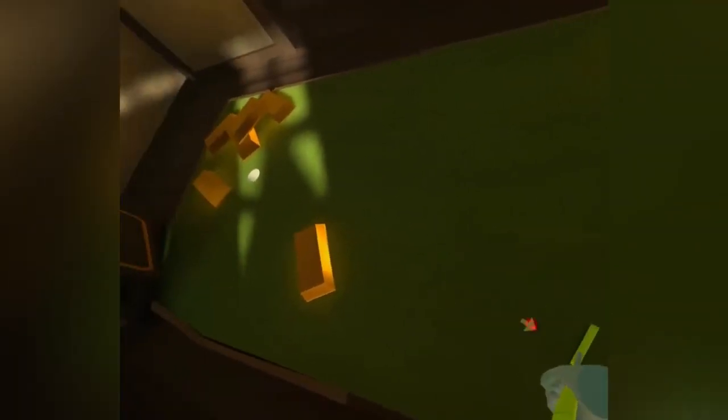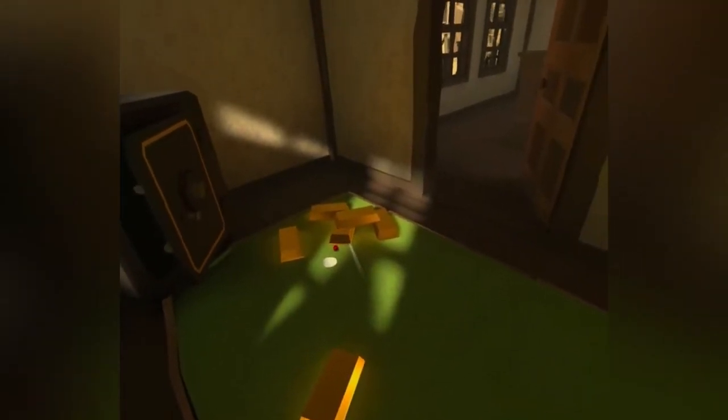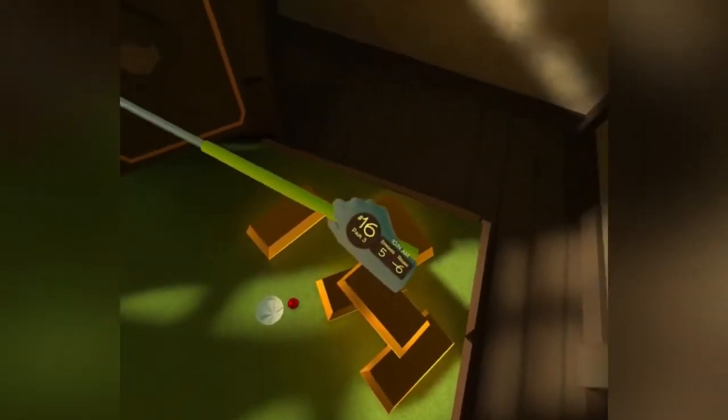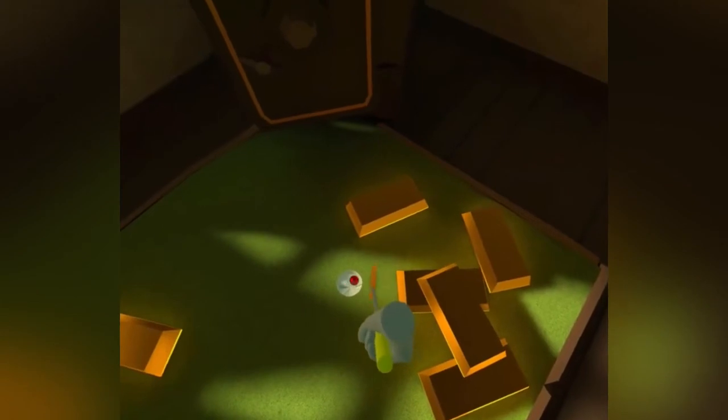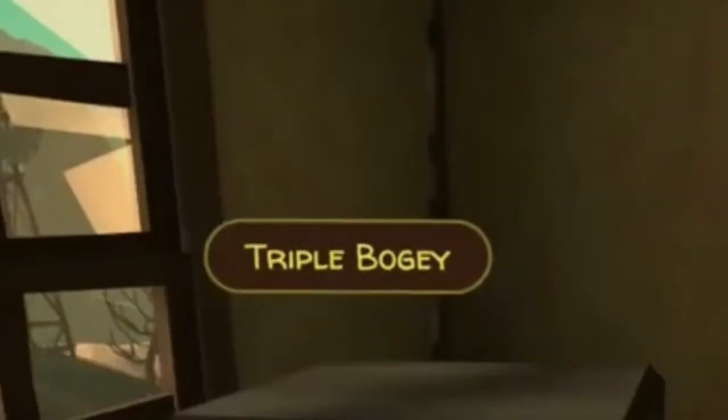Let's see if I can — that gold bar is blinding me. Bounce off — call interference, was being blind. That shouldn't count as a hit — it counted. Son of a duck. Now we're down to three under — triple bogey.